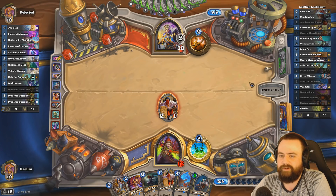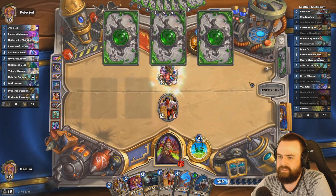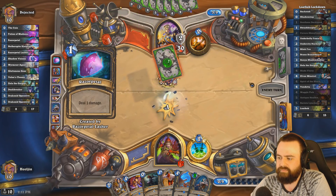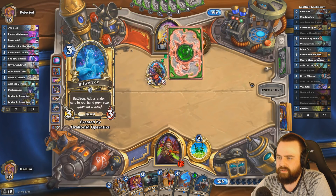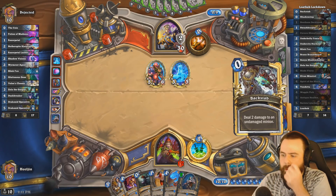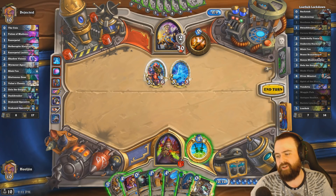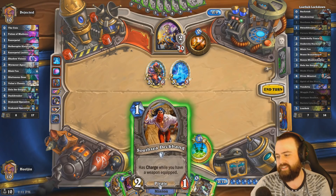There's more Operatives, but what are you gonna do? Secret Agent, coming through! Okay, we got Backstab here. Shadow Madness almost works, right? Although, yeah, we'll work with that.